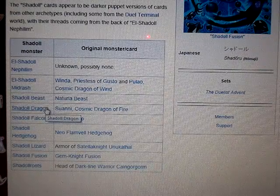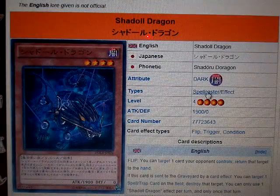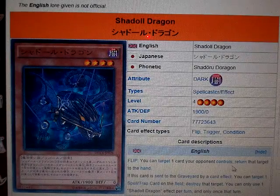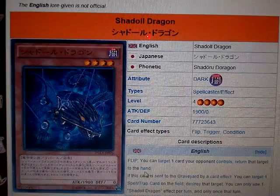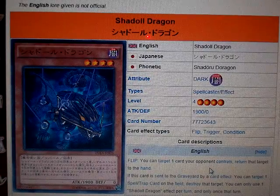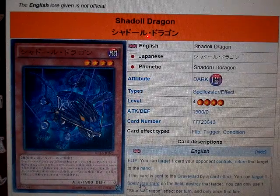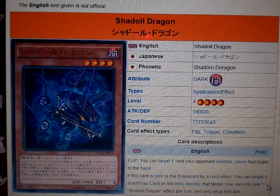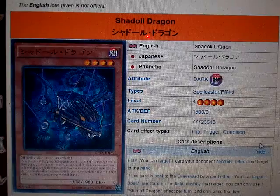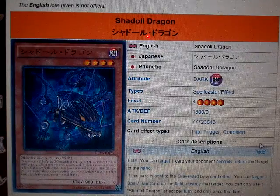For those of you who have been Dragon lovers, this is not a Dragon card — it's Shadoll Dragon. Dark Attribute, Spellcaster Effect, Level 4, 1900 Attack, and zero Defense. It has a flip effect: you can target one card your opponent controls and return that target to their hand. This card reminds me a little bit of Hane Hane. If this card is sent to the graveyard by a card effect, you can target one Spell or Trap card on the field and destroy that target. You can only use one Shadoll Dragon effect per turn, and only that turn.